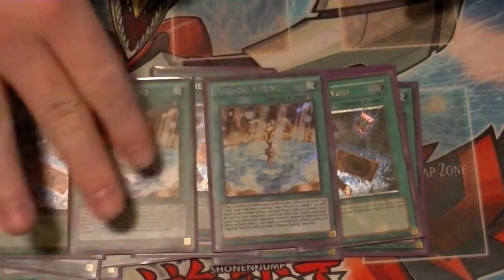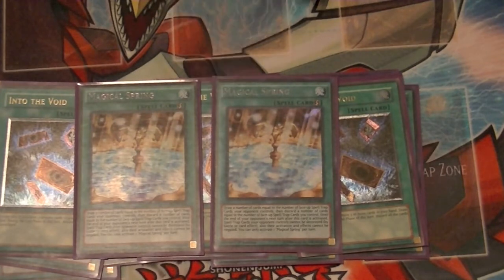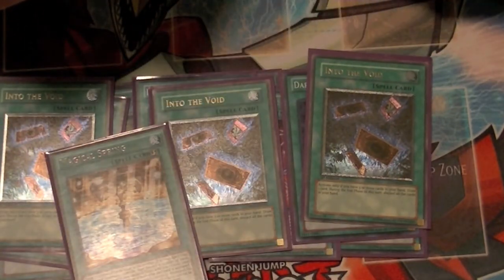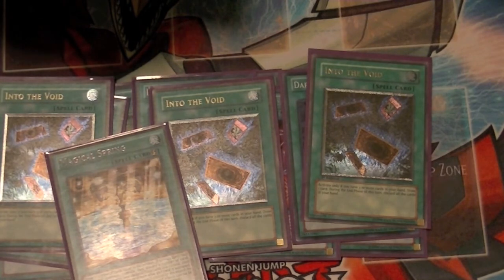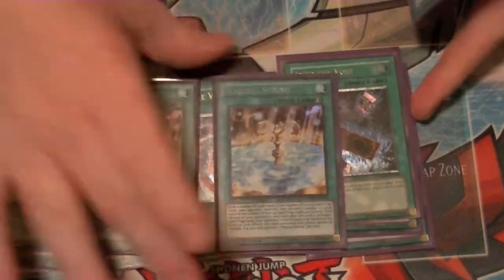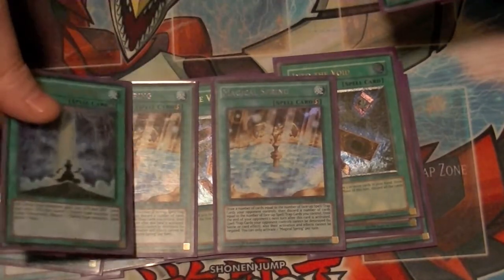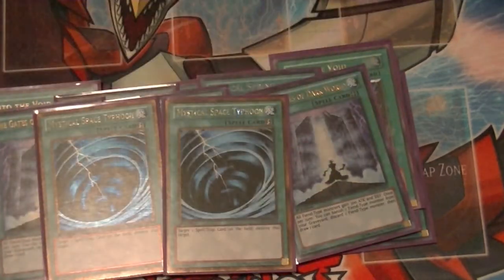The new card I've recently added, which has been working out really great because this deck needs more draw power, is Magical Spring — just came out in Duelist Alliance. It's a quick play: for every face-up Spell or Trap card your opponent controls, you draw one card. Then you discard a number of cards equal to the number of face-up Spells or Traps you currently control. Until the end of your opponent's next turn, their Spells and Traps cannot be destroyed. Three copies of Gates of Dark World — banish one fiend, discard one fiend, draw a card. And two copies of MST to help get rid of problematic backrow cards.